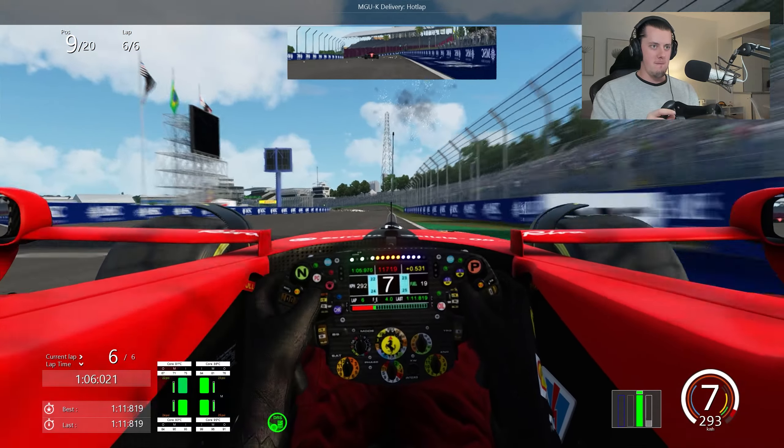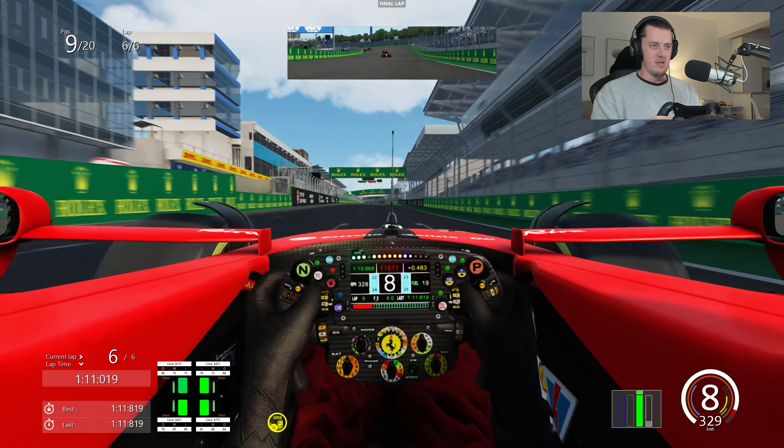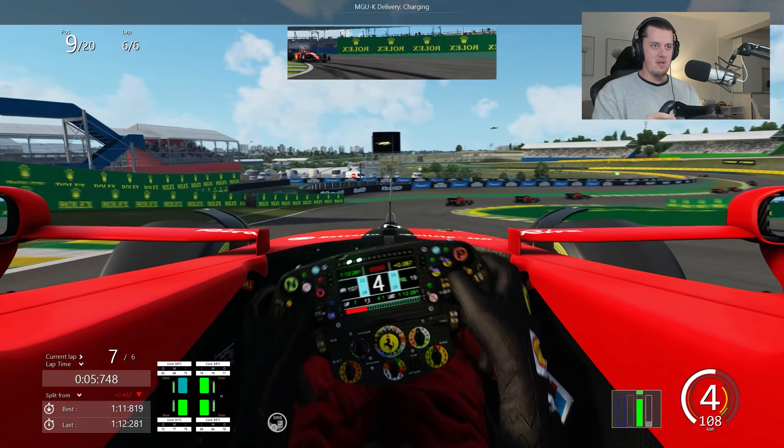Fireworks go off as we open DRS for the final time. And there we have it — F1 without the Halo. P9, not bad — P20 to P9 in six laps. Decent recovery drive and a lot of fun.